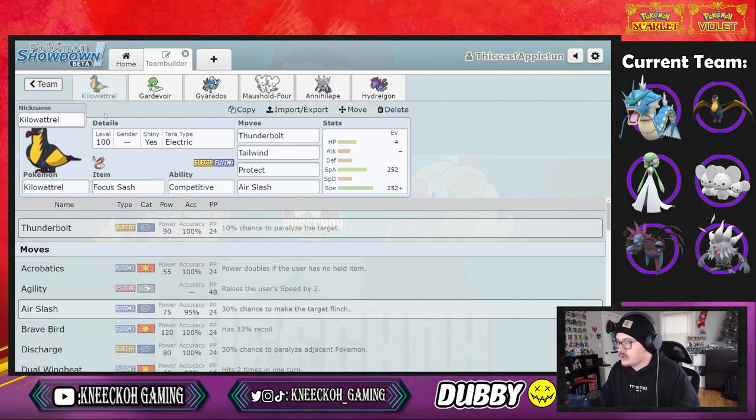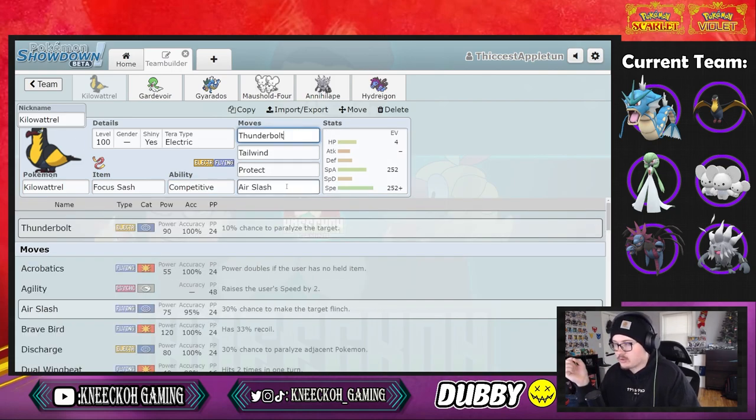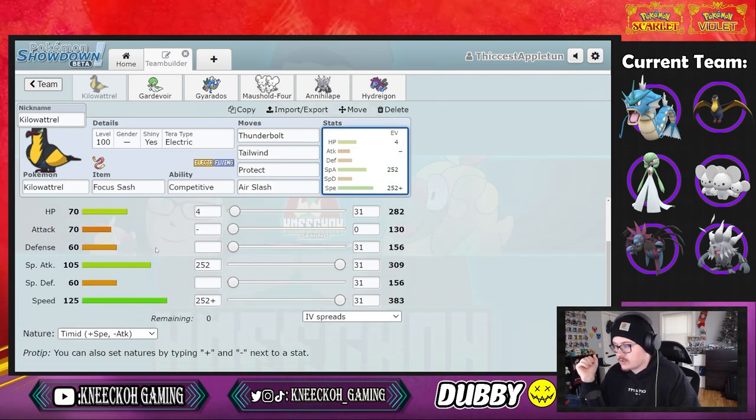First up we've got Kilowattrel with a focus sash and competitive ability — that's super good if something comes in with intimidate like an Arcanine, this Pokemon can do pretty big damage. It's running thunderbolt, tailwind, protect, and air slash with 4 HP, 252 special attack, and 252 speed with a timid nature. Very simple Pokemon but super nice for tailwind setup.